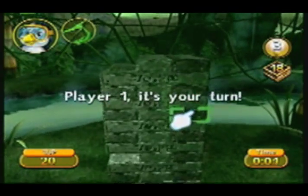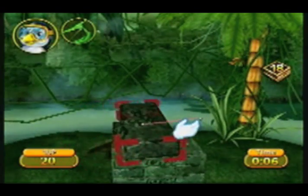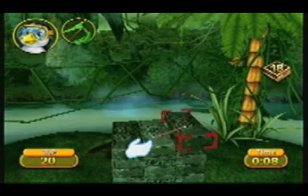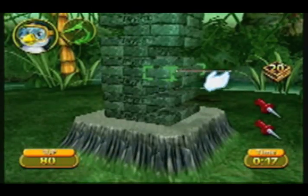You use the Wiimote to select the block you wish to pull out, steadily move your hand to slide it out, and then carefully move your hand within a small 3D space to select where you wish to place the block. This all definitely works, but it's a pain in the ass to do. It can also get very boring.